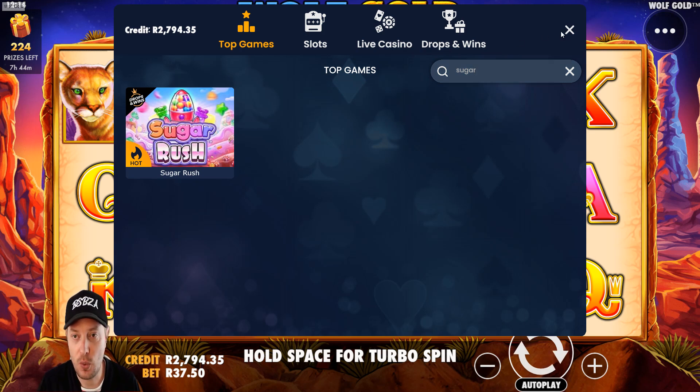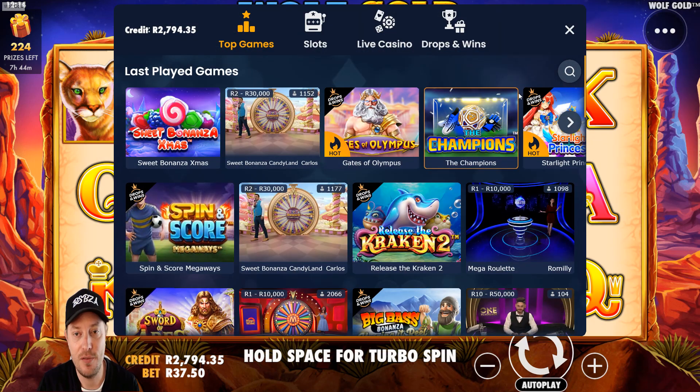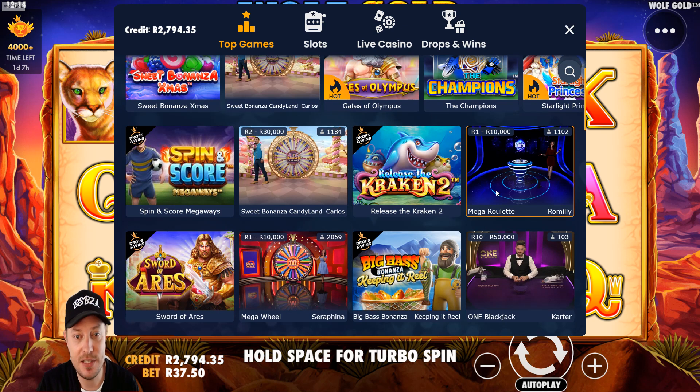Just to run through it one more time: go to the menu, click on Games Lobby, and use the search function. You'll also see a whole lot of other games in here that you might not be able to access from the normal menu.